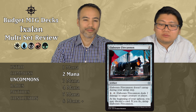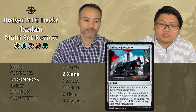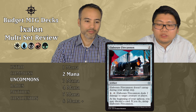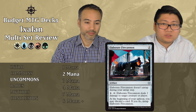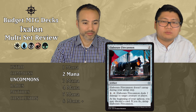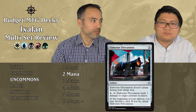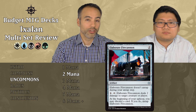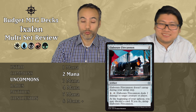Elaborate Fire Cannon costs two mana. It's an artifact that doesn't untap during your untap step. For four mana and tapping it, it deals two damage to target creature or player. At the beginning of your upkeep, you may discard a card — if you do, untap it. It's all too expensive. It doesn't do that much damage, costs a lot of mana, costs a card. Don't play it — too elaborate.